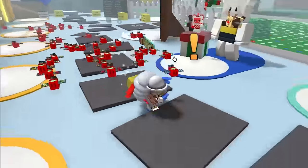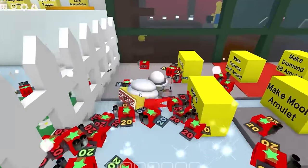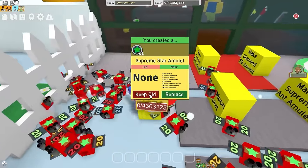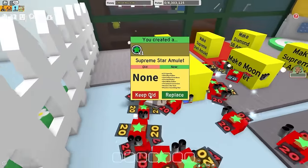But anyway, it's time to move on to getting amulets. Since I have this many spicy bees, I'm obviously gonna get a scorching star and star shower. Scorch saw is the best for red hives, which is why I'm gonna get it, because this is probably the most cursed red hive anyone has ever seen.